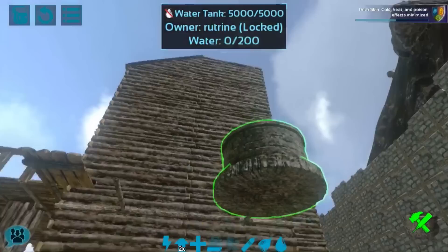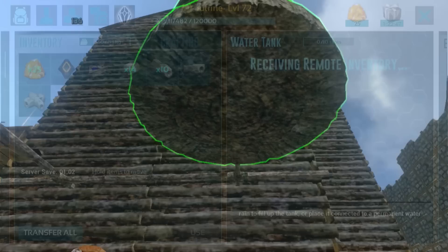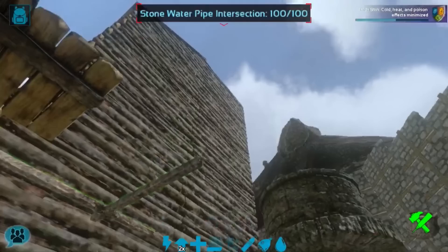Overall, the closest body of water is extremely far from my base, and the stone pipes constantly get destroyed. So I'll be waiting for when it starts raining to fill up the water tanks. We'll catch you back when it starts raining in the game.